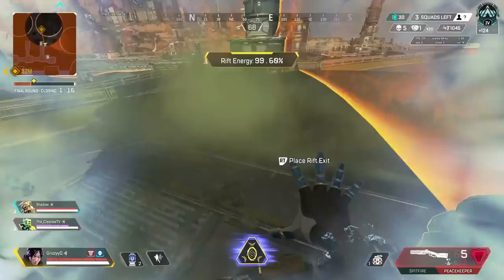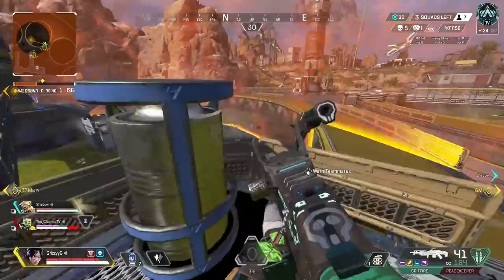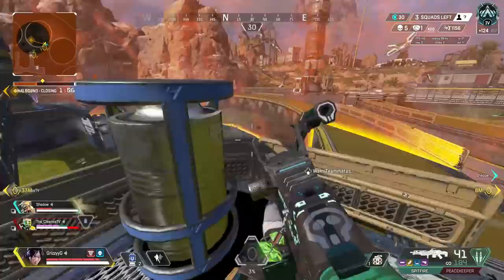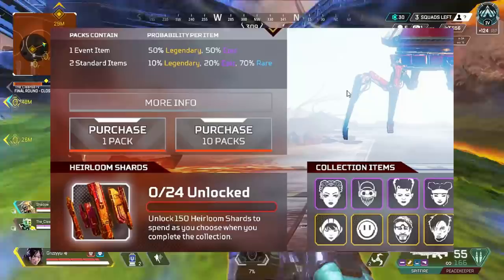The two-year Apex Legends anniversary event starts today, February 9th. This event brings back 24 fan favorite items with a cool red and black recolor. With each Apex Legends collection event we typically get a new heirloom, however with this event if you collect all 24 items you will unlock the almighty heirloom shards.